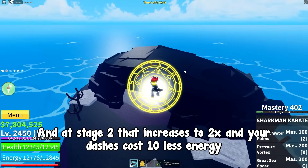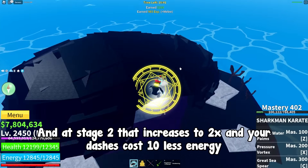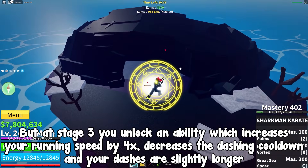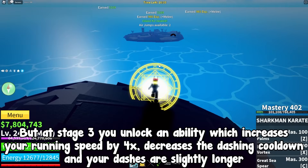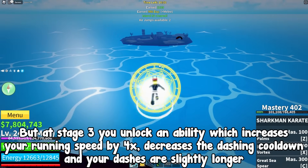At stage 2 that increases to 2x and your dashes cost 10 less energy. But at stage 3 you unlock an ability which increases your running speed by 4x, decreases the dashing cooldown, and your dashes are slightly longer.